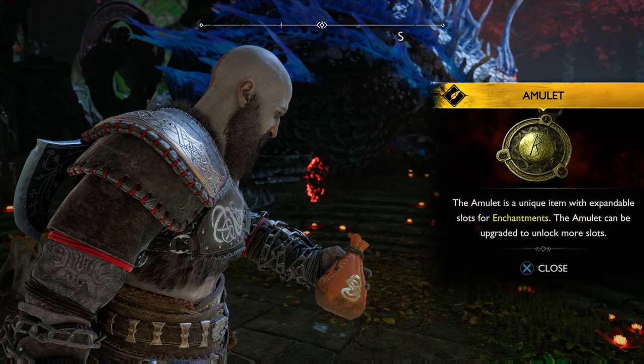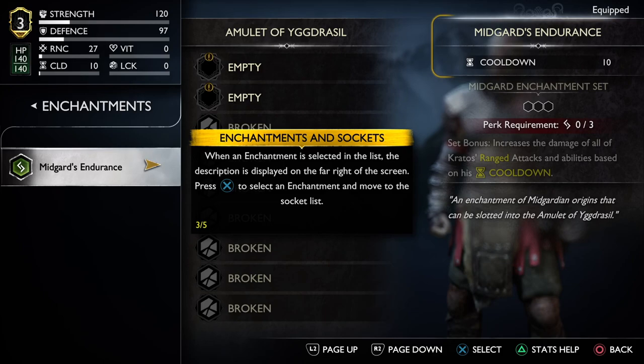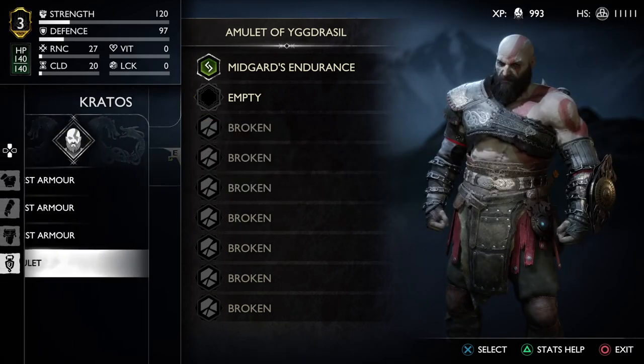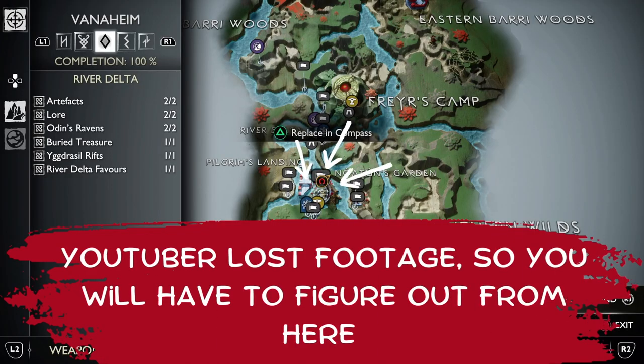There is nothing we need to pick up during the main quest in Vanaheim, but as a reward for it we get an Amulet of Yggdrasil where we can slot enchantments. For now it has only two open slots when three is needed for a set bonus to work, and in fact we don't have a lot of enchantments. How convenient that the set of enchantments we need is here in Vanaheim along with material to upgrade the amulet. As the new area opens for exploration, head to the secret bay near Norton's Gardens. You will need to burn vines and open the gate in the gardens. After a slightly challenging fight you can open the chest and find material for the amulet upgrade.